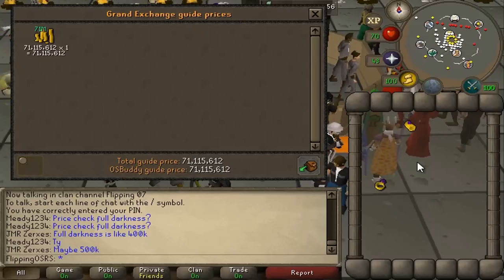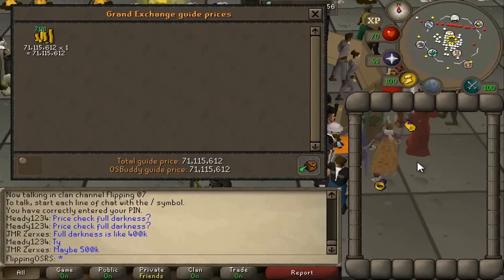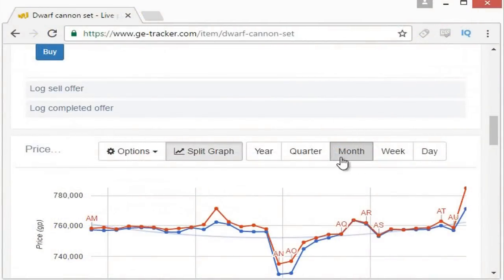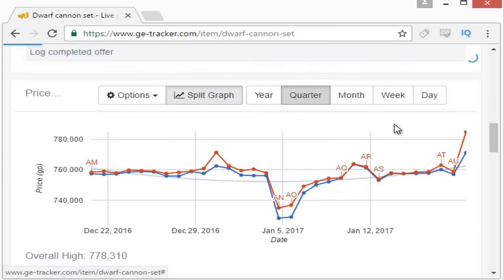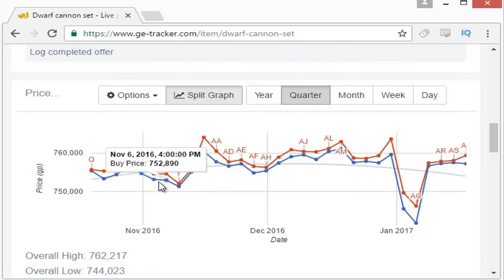What I really like about this method is you're consistently able to buy this item. The only thing you have to worry about is the sell price, and you're never actually going to lose money on it — so it's pretty safe all the time. The only concern is if the margin is just a waste of time, but if we open up GE tracker, you can see that except for one very specific occurrence when raids were released, they're almost always an 8 to 10K profit and sometimes even more. Going back even further, the margin never drops below 750.